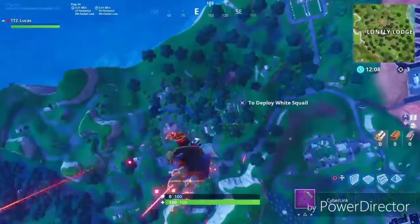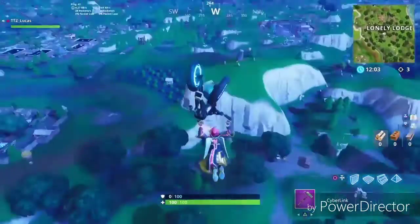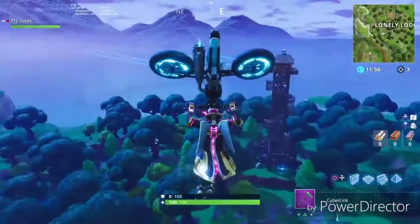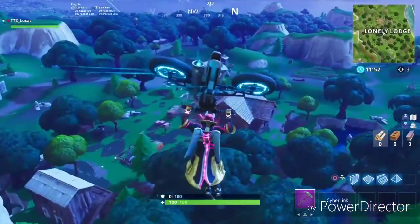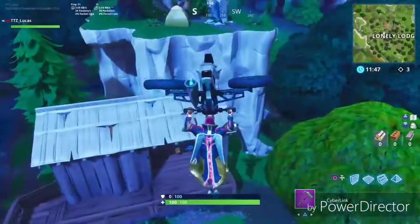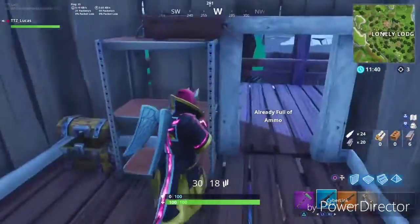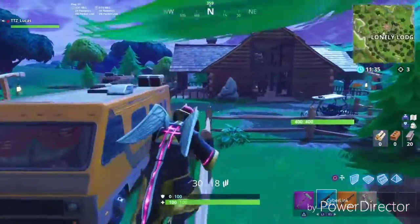The next place you have to get a kill is Lonely Lodge — these are different places and you can't do it all in the same game; it has to be separate games for each stage. Let's see if we can get a weapon and kill somebody here. Grabbed a blue AR — this is also a good time to get shotgun kills and place traps.